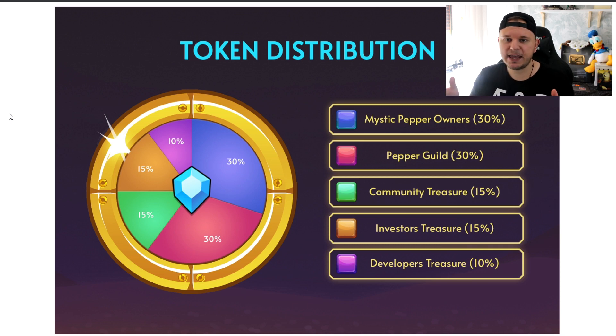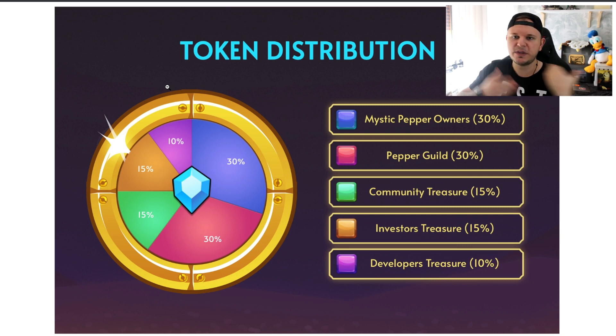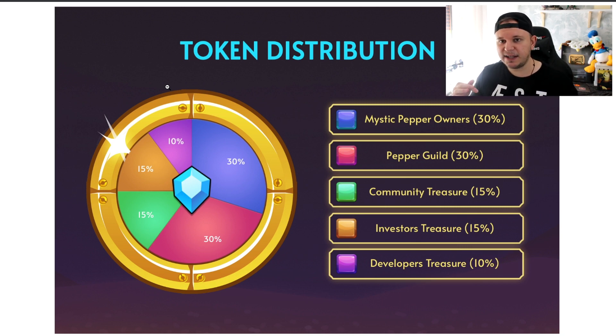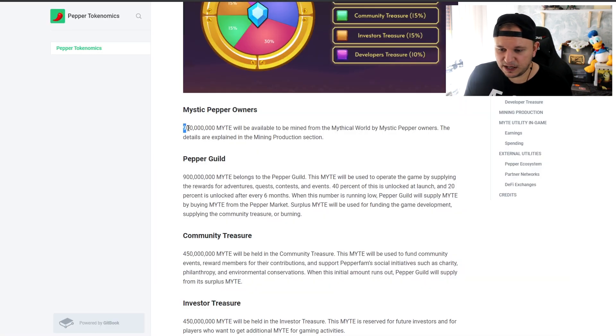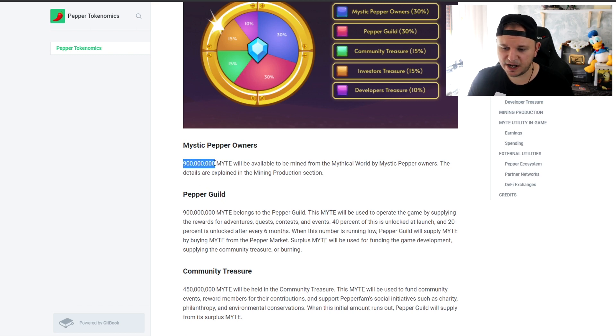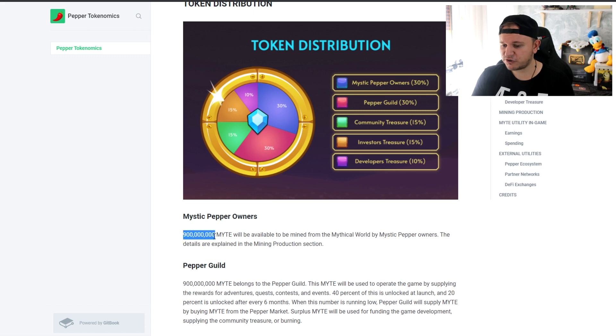The whole interconnected economy within the game is great, and it needs to be great to work. The biggest problem with crypto games is not losing value from overselling — that's what happened to MIR4. Players were just overselling their Draco coin, the native coin, and the price kept going down, pushing players away. 900 million Might will be available to be minted from the mythical world by Mystic Pepper owners, and that represents 30% of the total supply. If 900 million is 30%, let me know in the comments how much the total supply is.